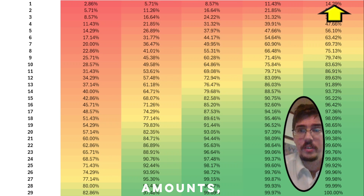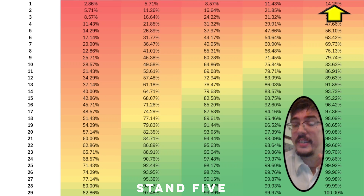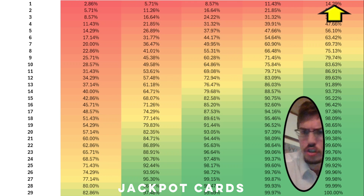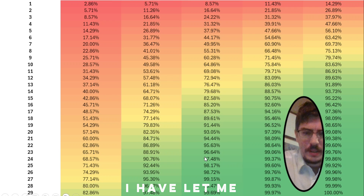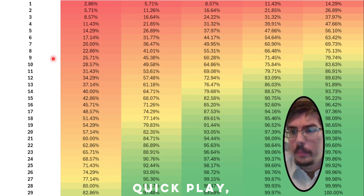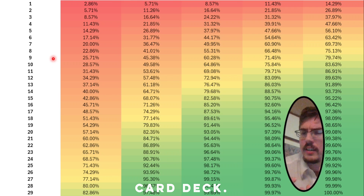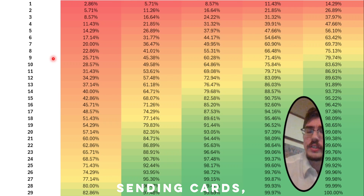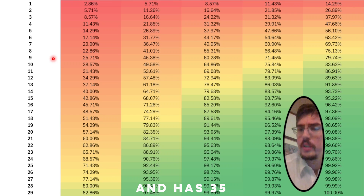Different cards excavate different amounts — for example, Purely excavates three, while Keldo will send five from the top of your deck. All of this data is based on a 40-card deck where you've already drawn five, so you have 35 cards left. That's the context for all these numbers.